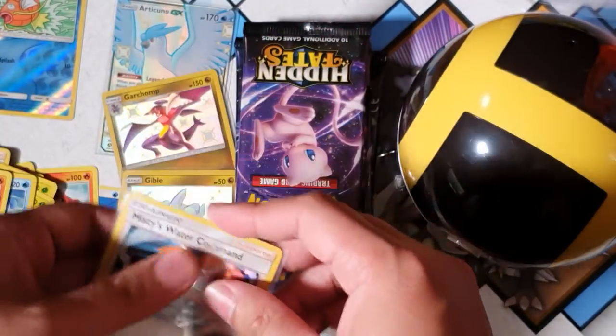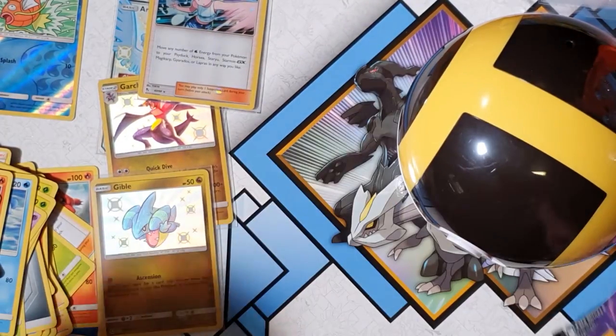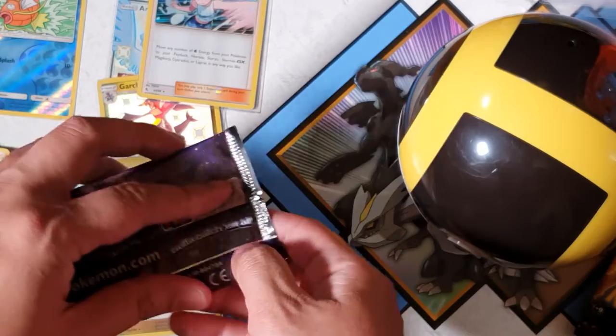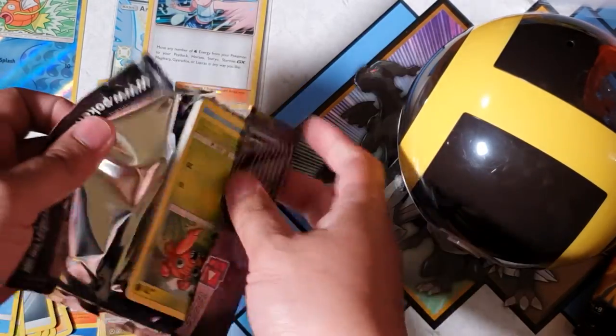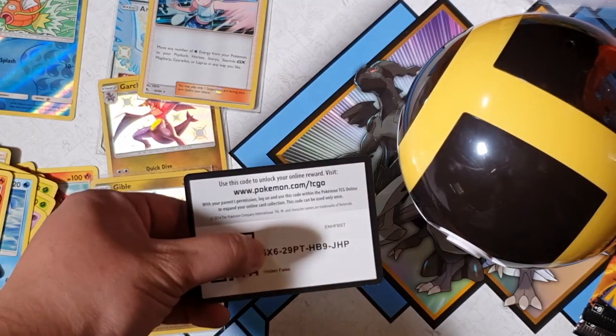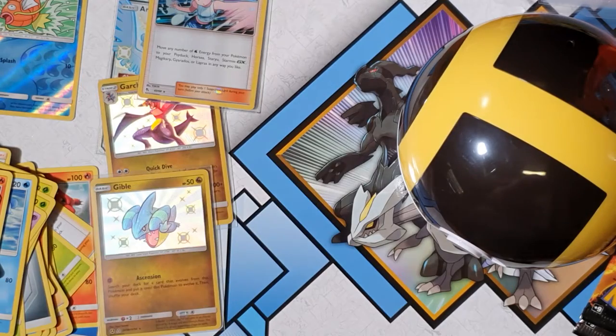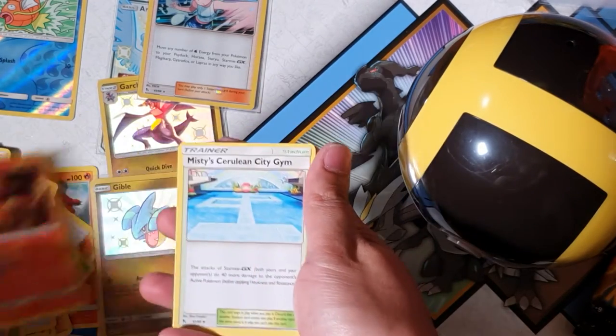Let's pop this here and move it to the side so we have more space. Code card with a digit missing — good luck, it could be a number or a letter, good luck to you. Alright, so far this box has been quite lit — can we continue going?